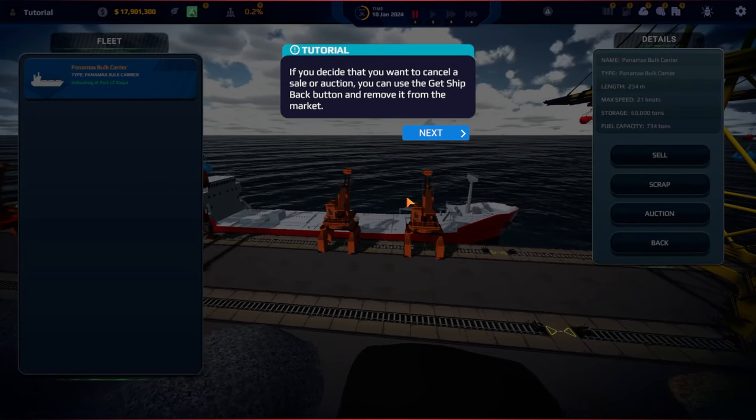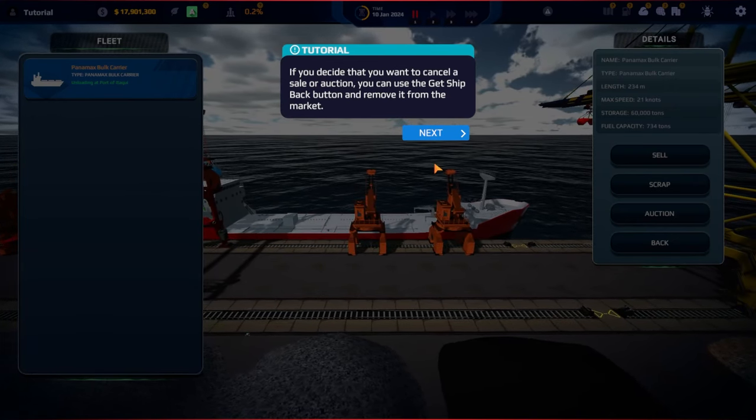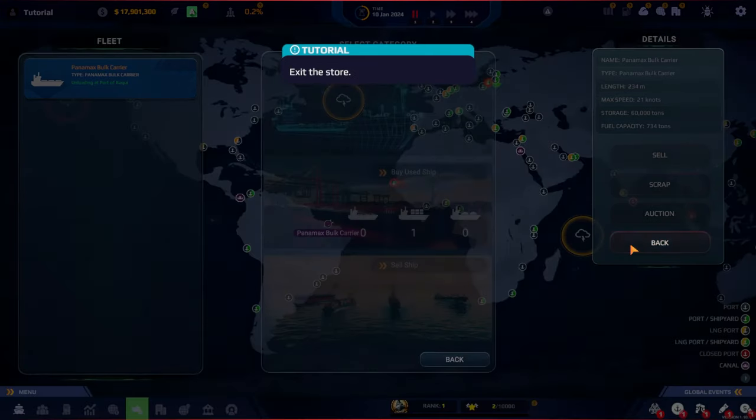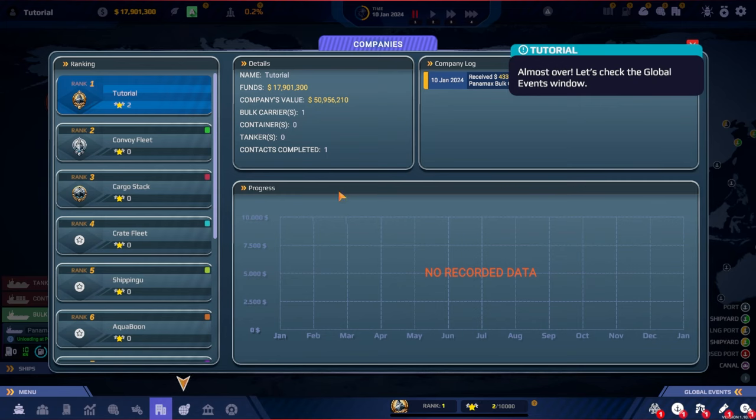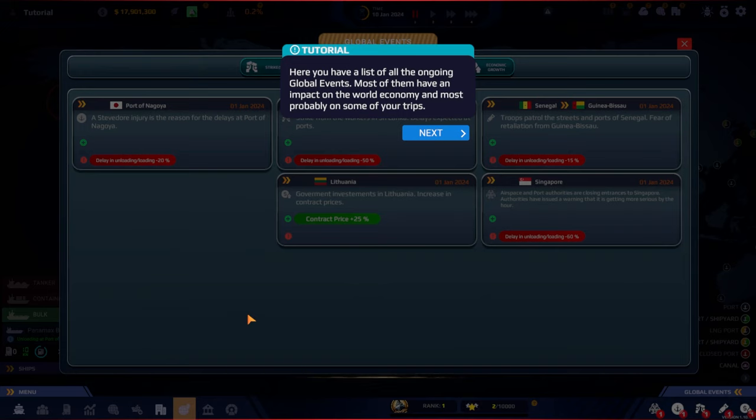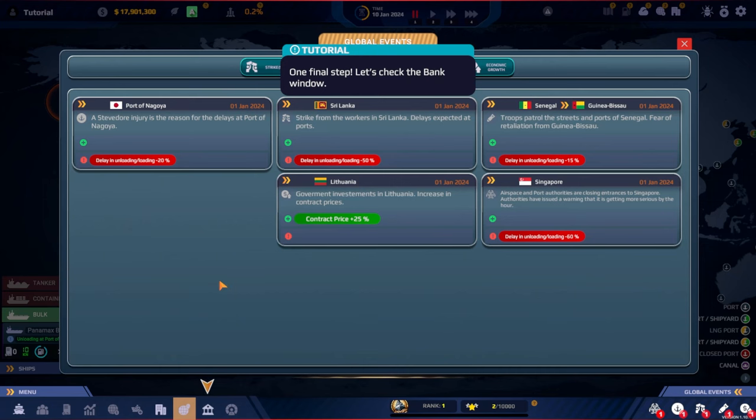Scrapping could make sense depending on the ship's age. If you cancel a sale or auction, you can use the 'get ship back' button to remove it from the market. In the companies window you can see opposing companies when playing competitive mode — their rankings, ship details, logbooks of recent contracts, and their progress throughout the year. In the global events window you have a list of all ongoing global events, most with an impact on the world economy and potentially on your trips.